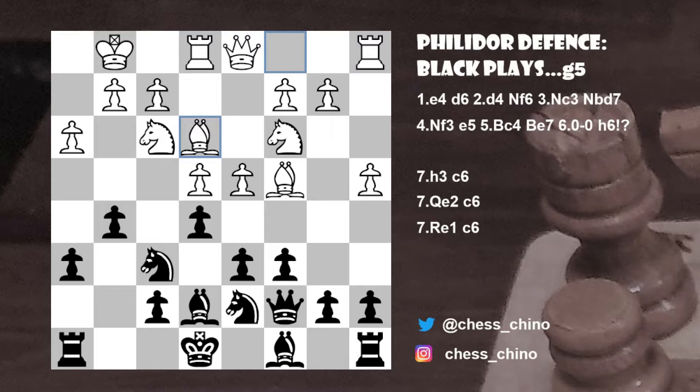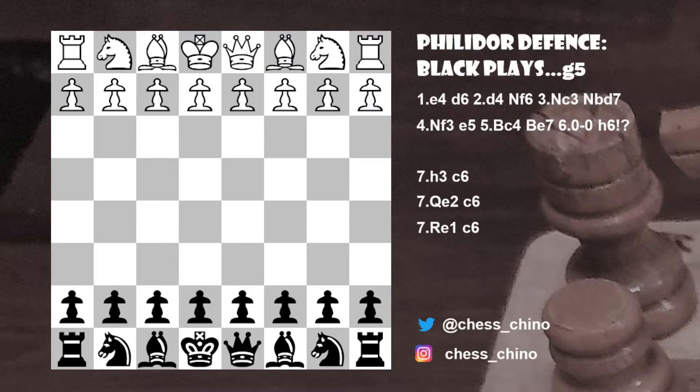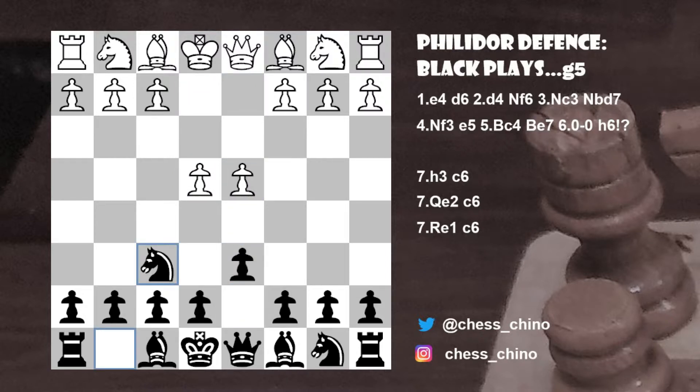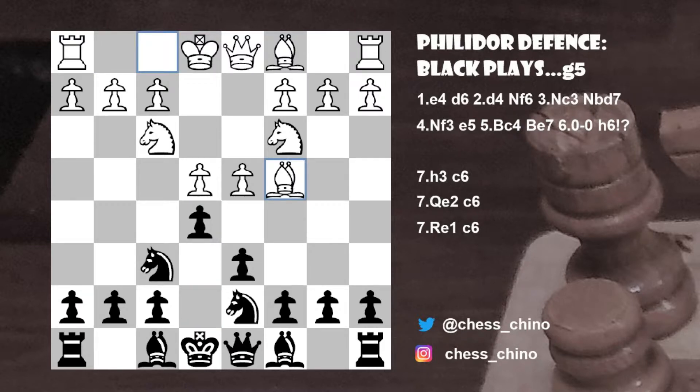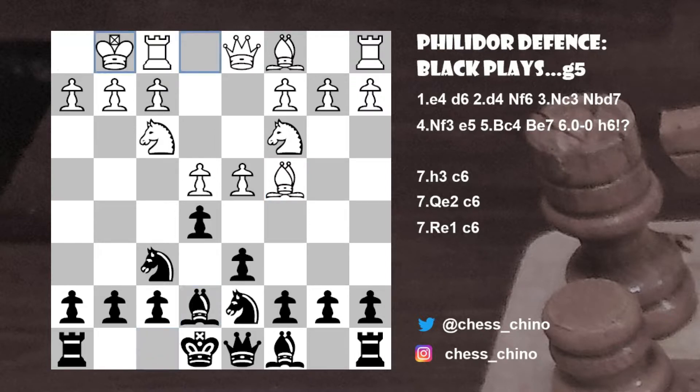I'll also try to highlight some of the dangers for Black and how to sidestep them. After e4, d6, d4, knight f6, knight c3 to defend the e4 pawn, knight b to d7, knight f3 — the most popular move in this position — e5, bishop c4, as all other moves are a little bit passive except for perhaps g4, which is outside the scope of this video. Bishop to e7, castles kingside.